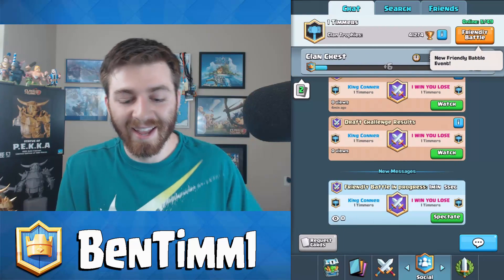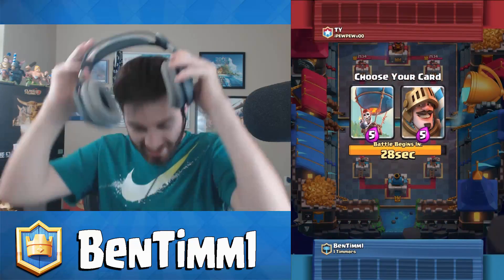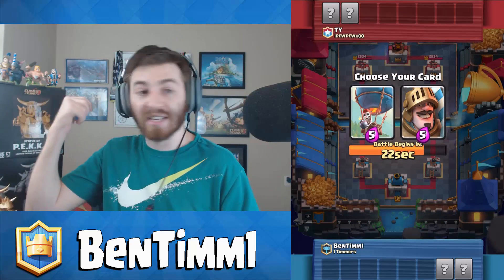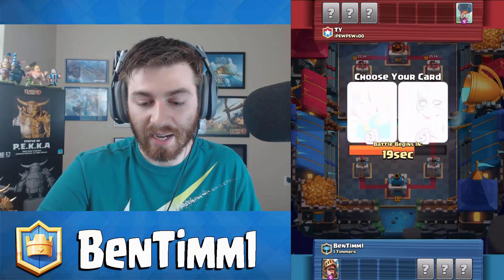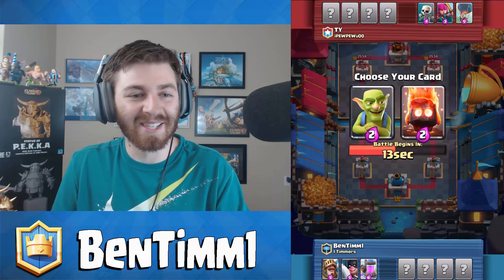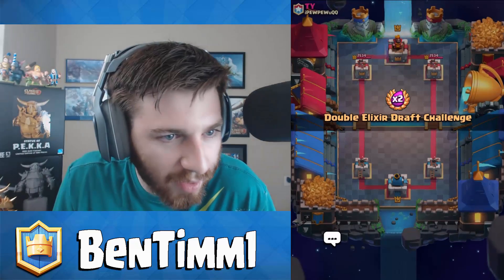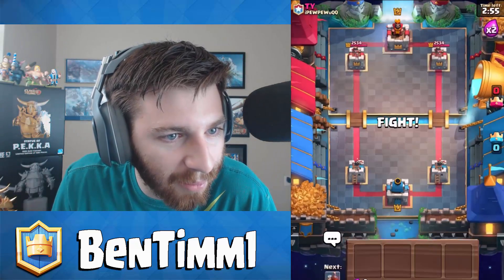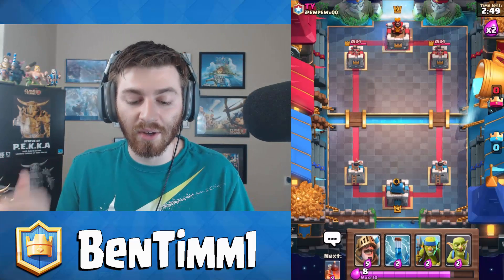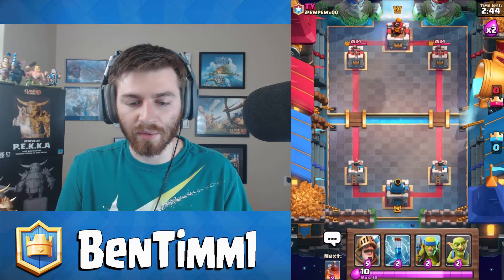Let's get back into a match - double elixir draft challenge. This pick is tough, but I gotta go with the Prince since we just opened that figurine. I'll take the Executioner too - imagine having an Executioner figurine, he'd be a little scary. Looking at my webcam I can see the Wizard, the PEKKA, and you can kind of see the Prince. Let me know your thoughts on those little figurines.